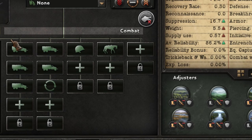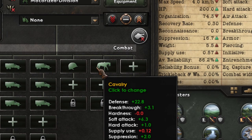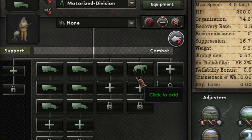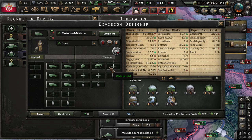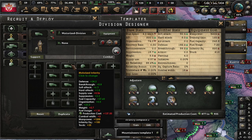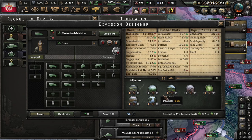In theory, trucks move at 12 speed and have more breakthrough, while horses only move at 6.4 and have far less breakthrough. But you have to take into consideration that you are going to accompany this unit with a tank — a 36 model — which moves between 4 and 8 kilometers per hour. I usually go for 6.4, so whether you use a truck or a horse, the unit's top speed will be 6.4. You might say trucks still have more breakthrough.